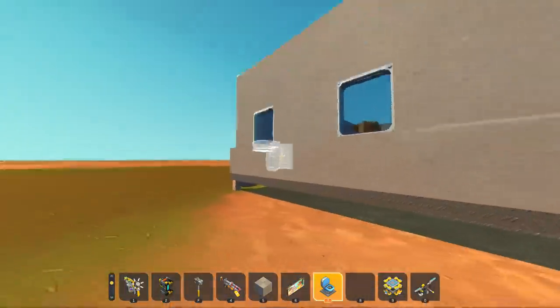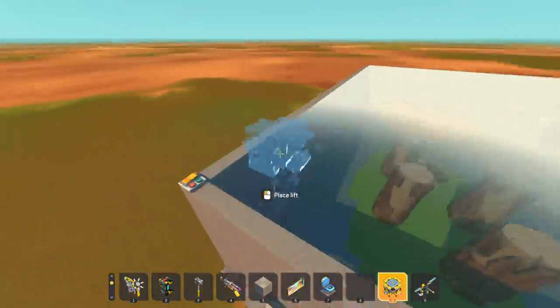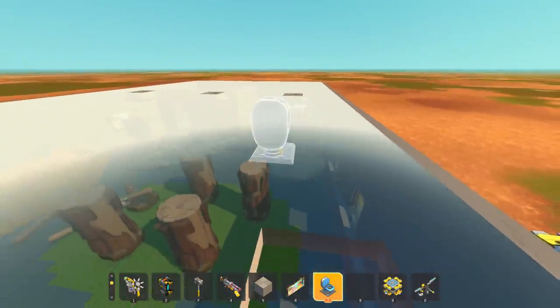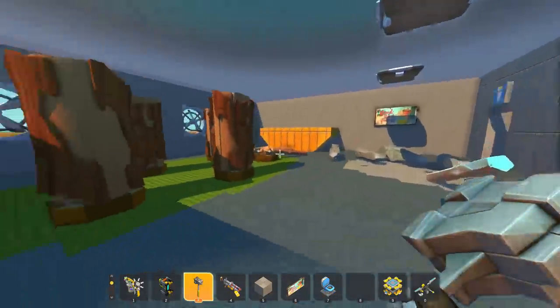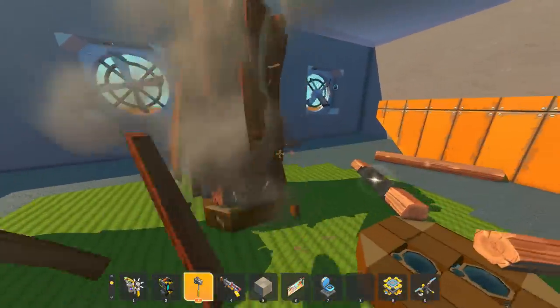I guess I should have activated the escape room first — that would probably make sense. So let's just activate it. I put the switch on the top to start it, just so they can't do anything. Let's cut a hole for us to get in, but if we activate it you'll see the door will in fact close and now we'd be trapped inside the escape room.